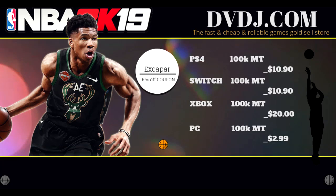If you guys want to buy cheap and reliable NBA 2K19 MT, please go to dvdj.com slash NBA2K19 and use the code EXCAPAR — that's E-X-C-A-P-A-R — for 5% off your next purchase.